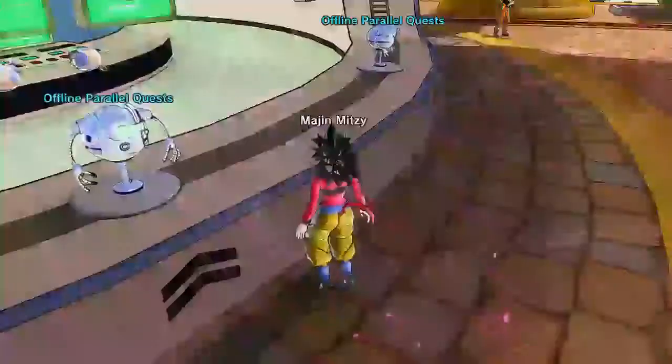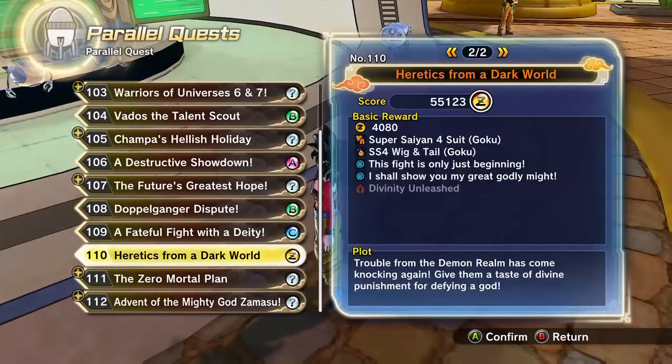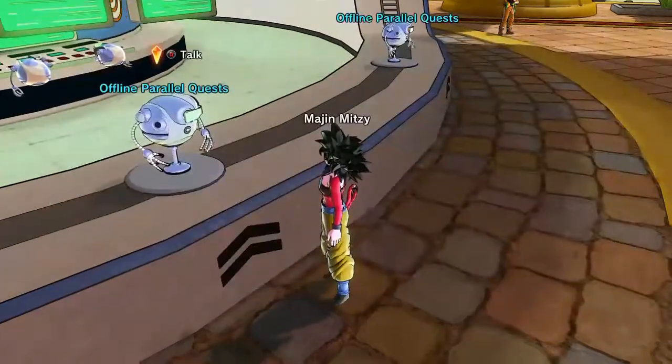So what you want to do is go to the Parallel Quest thing. Go to New Parallel Quest and this one here, 110 — as you can see, you get the Super Saiyan 4 costume, among other things.